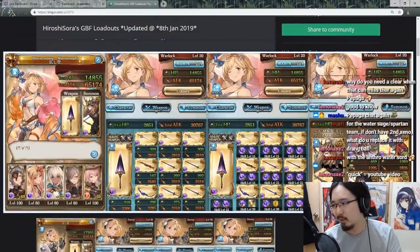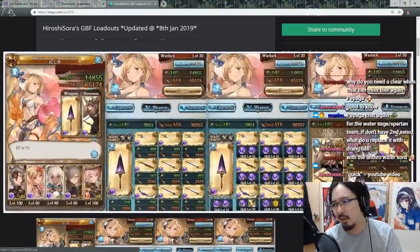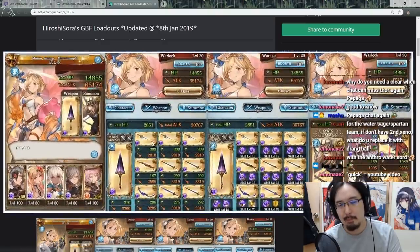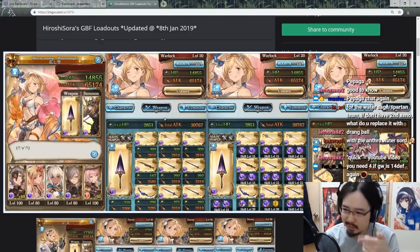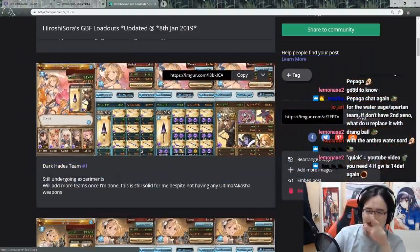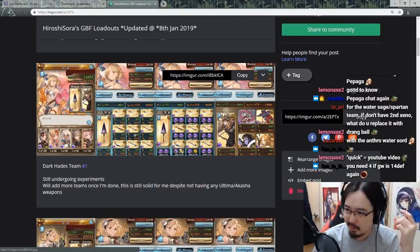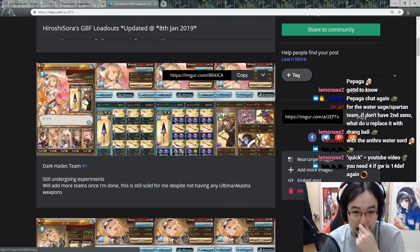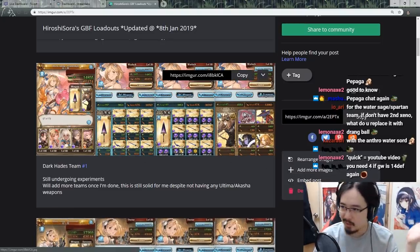Chat is getting blocked, but whatever. I don't think you need to see what summons it is anyway, because it's the same most of the time. I know this was recently added — I got my SR death recently. Besides that, I'm using three Gislas and three Olivia Swords here. This is the so-called testing grid that I had before I even put out the use of Ultima and Akasha weapons. So what happened is I literally just went with no Ultima, no Akasha at all.